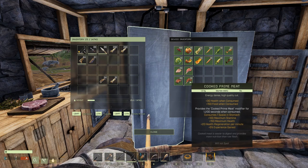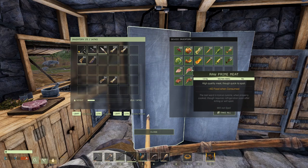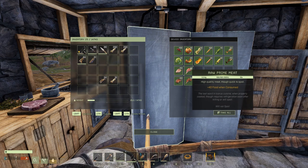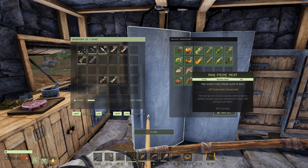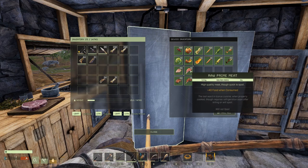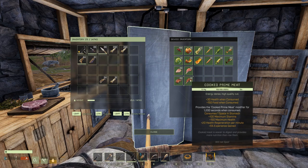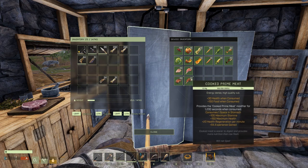I want to note that raw prime meat will spoil three minutes after the animal is skinned, and it takes one minute to cook on a campfire — so you have two minutes to get it to a campfire or refrigerator before it spoils. It is technically a tier 1 food but probably the hardest tier 1 food to get; it won't be a common one.